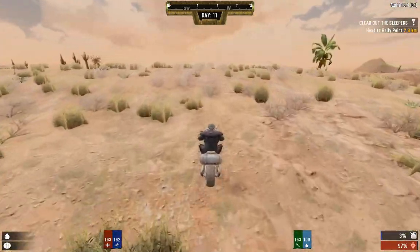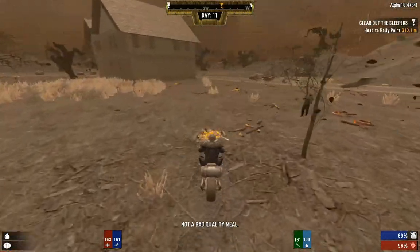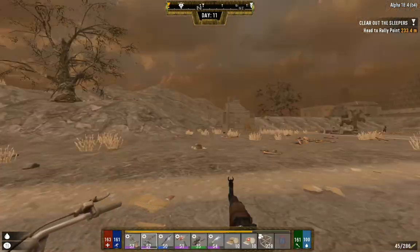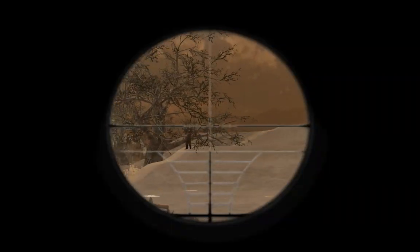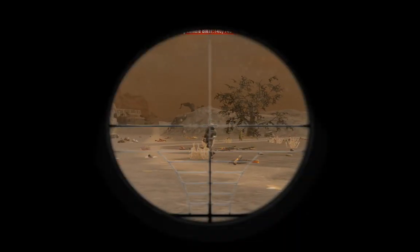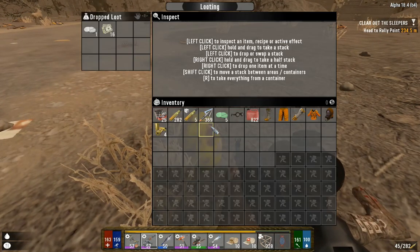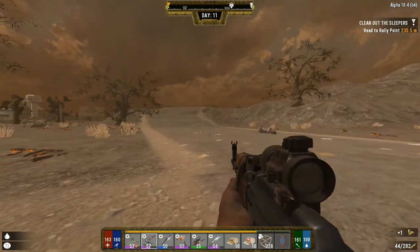We're just going to head off kind of to the west, a little bit southwest. We need to fill up our motorcycle, but I'll meet you guys over there in just a minute. We're rolling up over here on our quest area. Before we actually do the quest, I think we should go into the wasteland itself and go get ourselves the titanium and maybe do a little bit of exploring while we're in there just to see what we can find.